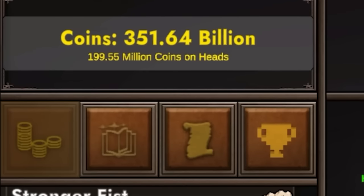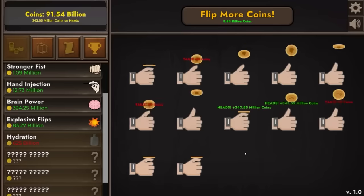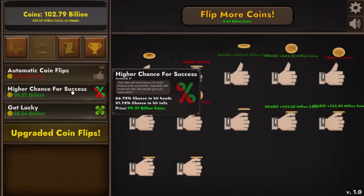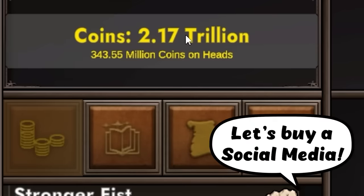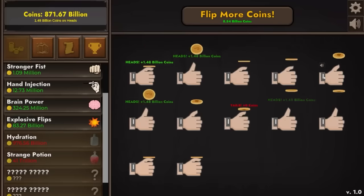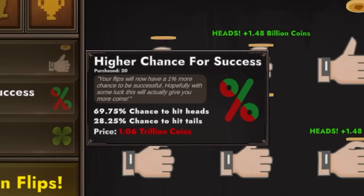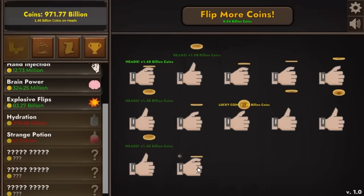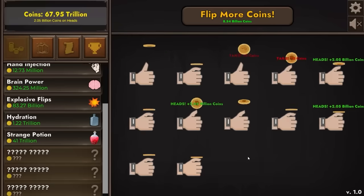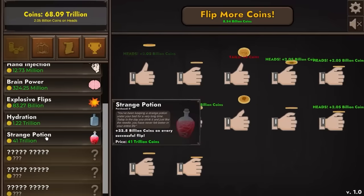A short little break later and we're officially a trillionaire — so we're going to buy some more upgrades taking us from 340 million per flip all the way up to 1.5 billion. 1.5 billion every time a coin flips. I'm also going to buy another automatic coin flipper and a higher chance for success times 2 — we now have a 70% chance to hit heads, so 7 out of 10 flips is 1.5 billion. It's taken no time at all to afford the next hydration upgrade, putting us up to 2.05 billion per coin on heads. A few more minutes later we have 68 trillion dollars — I can buy a strange potion increasing income by 22.5 billion per, bringing us up to 25 billion per coin.